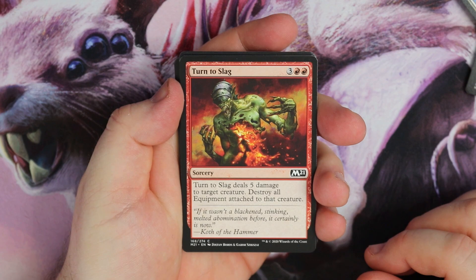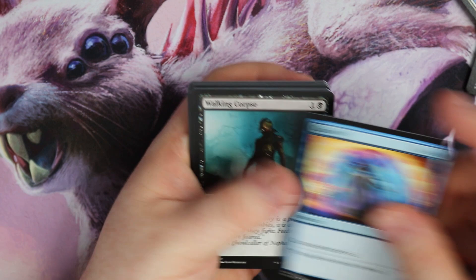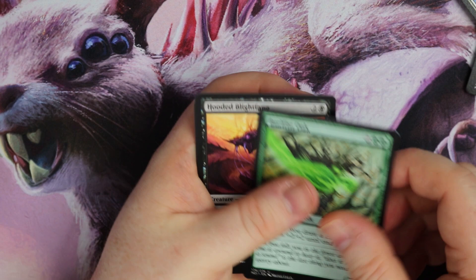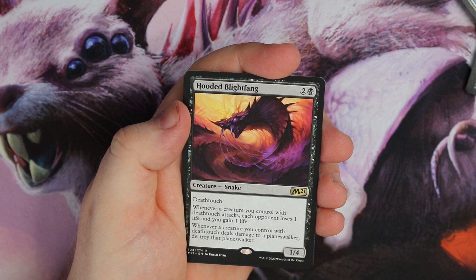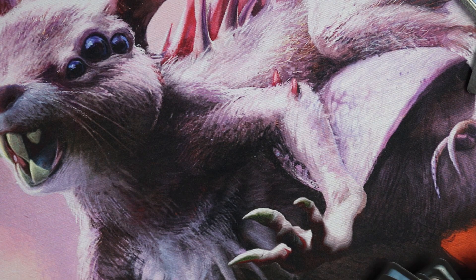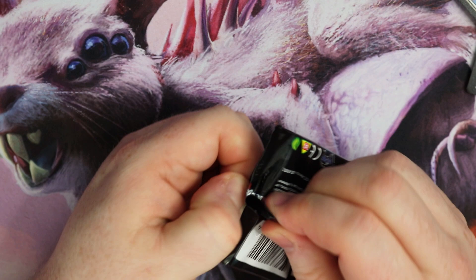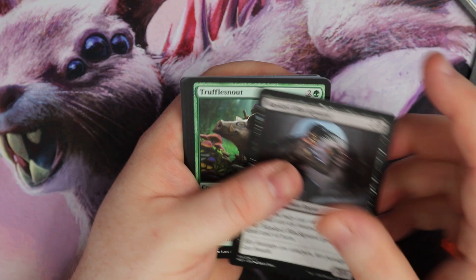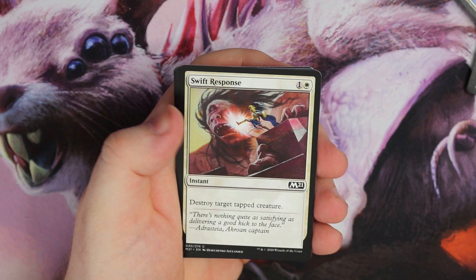Let's get through some more packs. Gluten, Return to Nature, Cancel, Corpse Charger. I'm interested about this Cultivate — where is it? Paladin Mir, a Gormand, an Oak. And Hooded Blightfang — Death Touch. Very nice Death Touch deck card. Whatever creature you control with Death Touch attacks, each opponent loses one life and you gain one life. Whatever creature you control with Death Touch deals damage to a Planeswalker — you get to destroy that Planeswalker? That seems pretty sweet. I definitely think there is a Death Touch deck in Standard without a doubt. The build-around cards — I do like build-around cards, you can have fun with jank brews and sometimes they turn out really good.